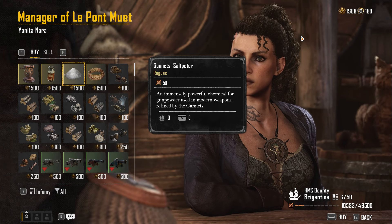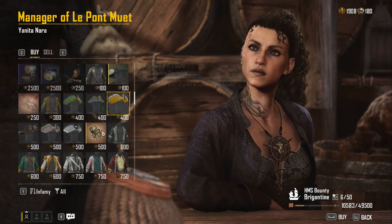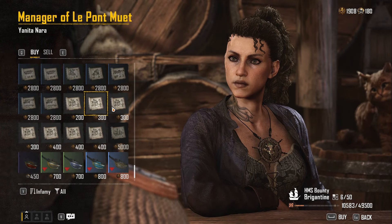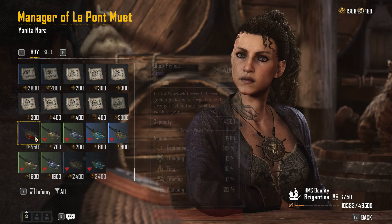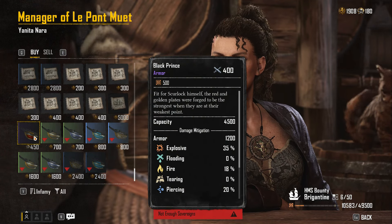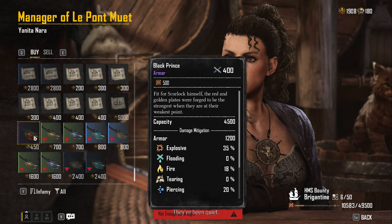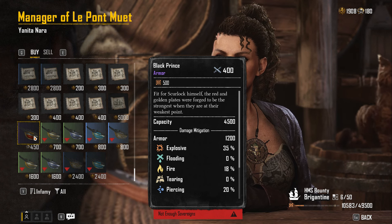So they added the helm and put a bunch of the best stuff in the game behind it — clothing options, cosmetics for your ships, specific schematics for all of the best ships, weapons, and certain items like the Black Prince, which is arguably the best armor. There's one that gives you a better total armor value but doesn't have the same perks. And you can't even get a schematic for it — you have to specifically purchase it, not even with pieces of eight.